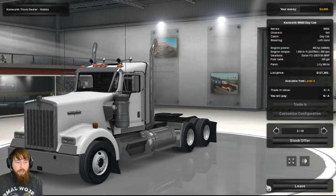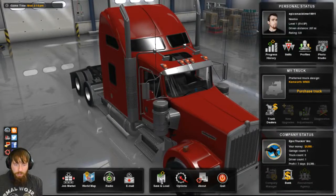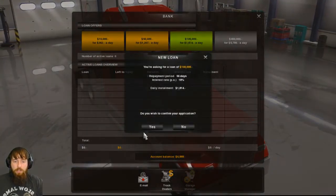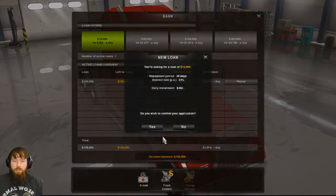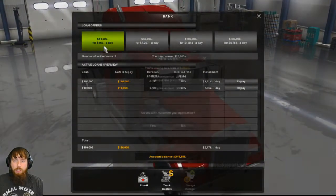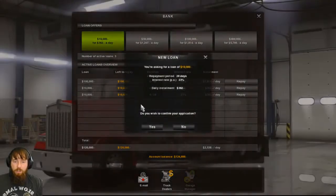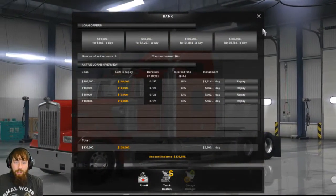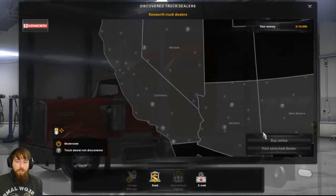So we'll go ahead and bounce out of here and get back to the bank. We'll get our $100,000 — I realize it's going to be a huge penalty. I'm pretty sure we can only take two of these... oh, no, we actually can take three. Good. So I'll go ahead and get $130,000, which should cover that truck just fantastically.